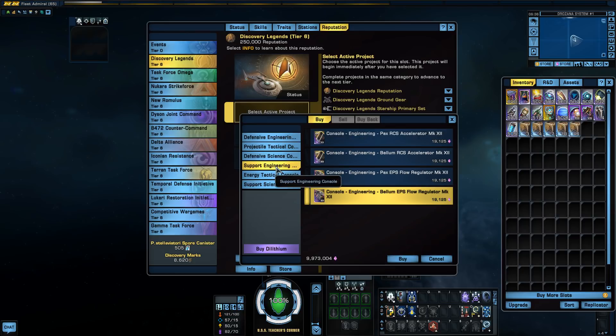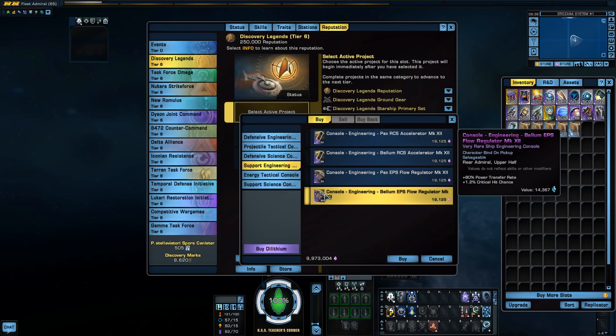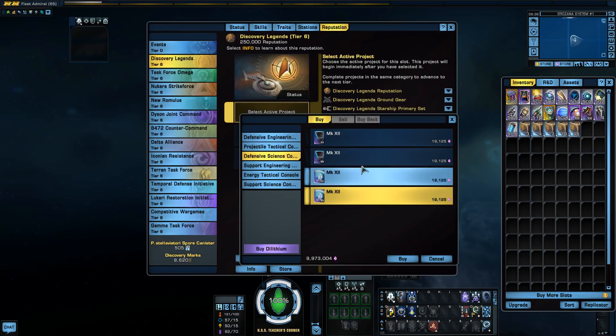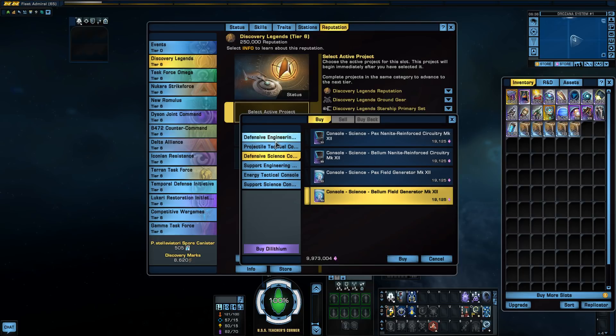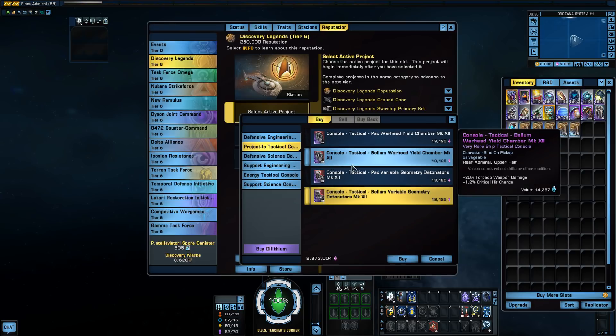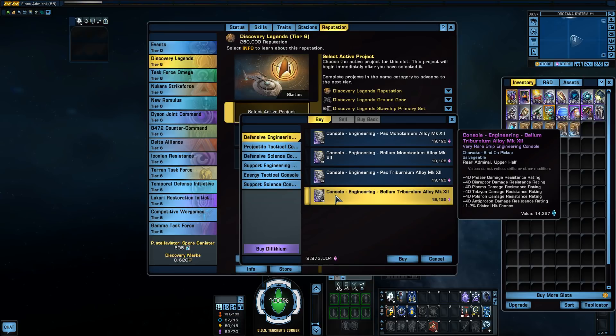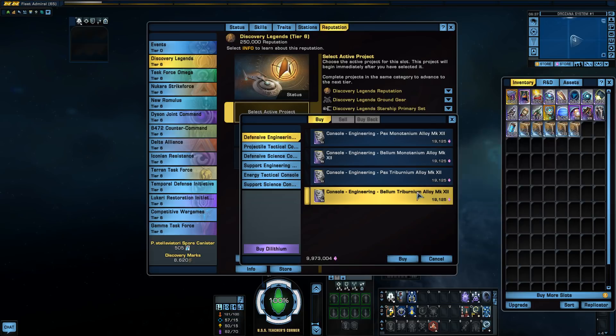They've got EPS flow regulators that now have crit chance. They've got RCS accelerators that now have crit chance. Nanite reinforced circuitry or field generators with crit chance, as well as projectile tactical consoles. Again, I don't really see these replacing the vulnerability locators. But another honorable mention is the engineering consoles — the Monotanium and Tritanium alloys — that now have crit chance added onto them. So it's interesting; you might see these popping up or recommended in different builds.